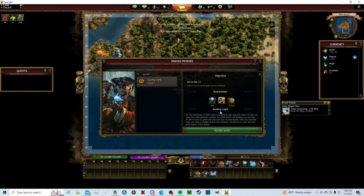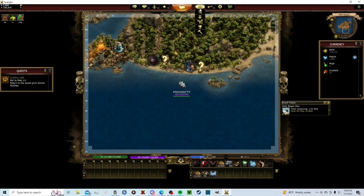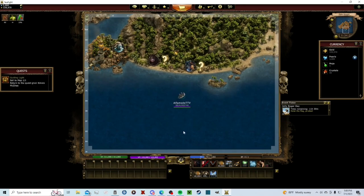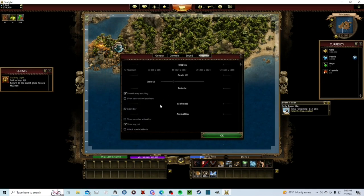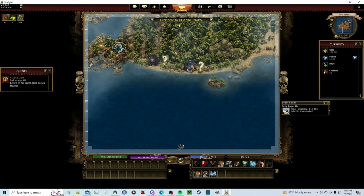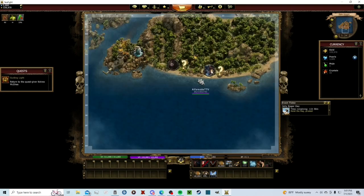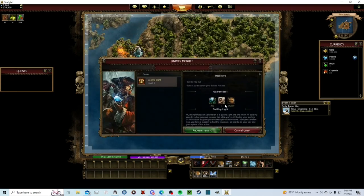The next quest: sail to map 1-1 and we'll get a lookout that expands our radius of seeing stuff. Accept quest. Actually, the fog of war is kind of useful — I would turn that back on because it allows you to see where you can and cannot see. Sail to 1-1 and we're back. We get a lookout, more ammo, and then we pretty much just do it again. And here are booty bags — I'll show you what those are in just a moment.